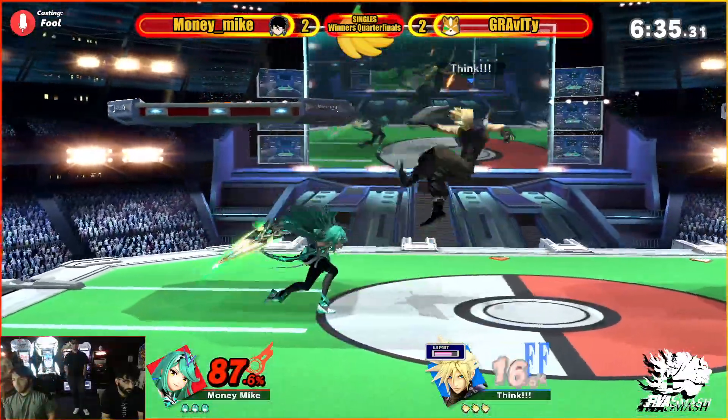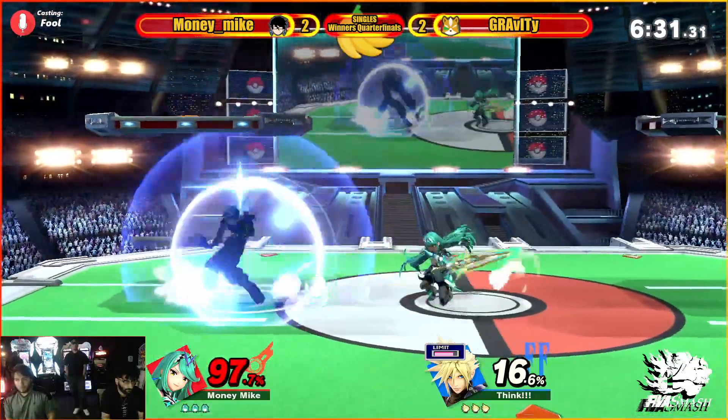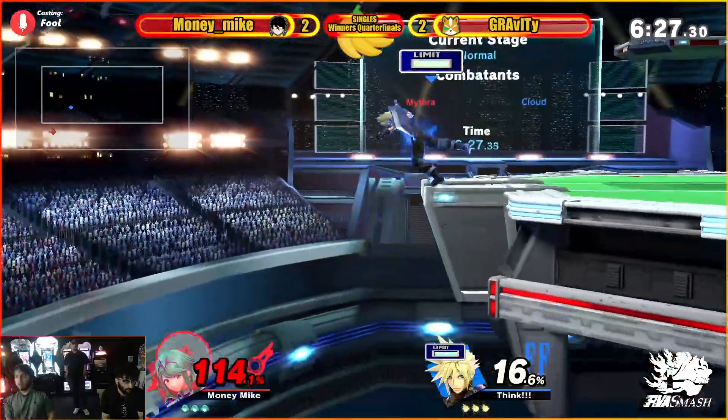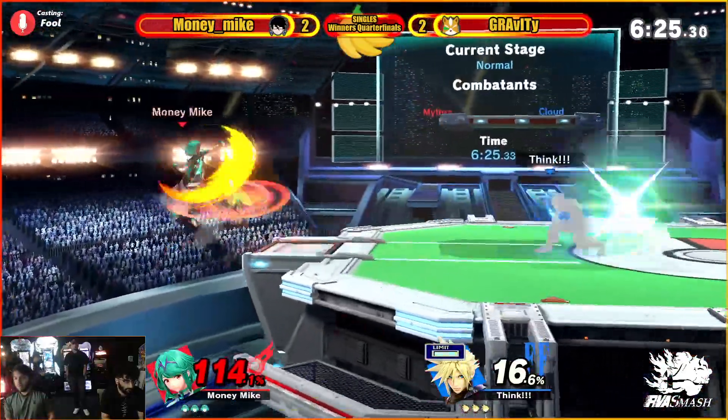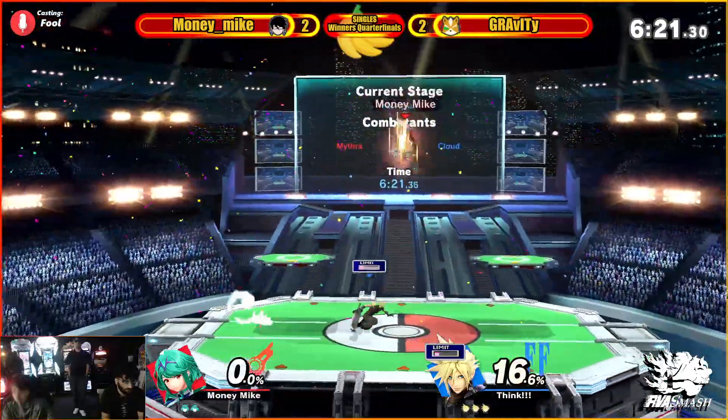Can be dodged through that. That down air not quite hitting, but that neutral B is going to do it. Transcendent goes right through that side B and punishes him for it.